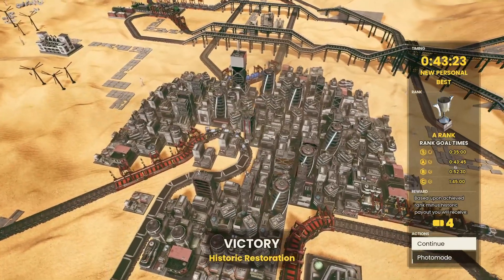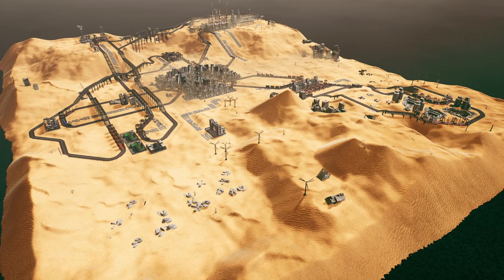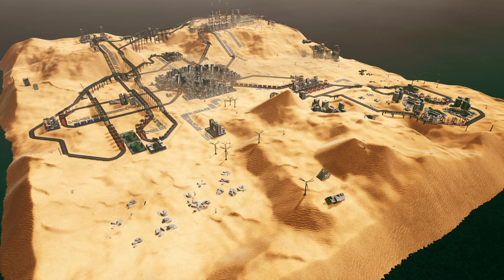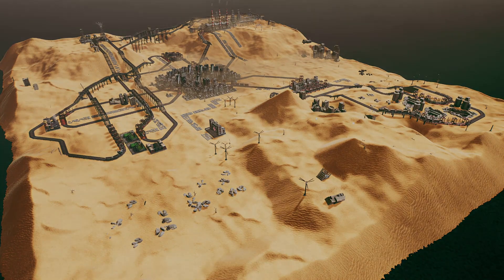Forty-three twenty-three and forty-three forty-five - geez, that was close. All right, this was the biggest operation we've ever had - oil trains everywhere, salt trains, ridiculous amounts of goods being created. We were making almost five thousand dollars every sixty seconds, which is way more than all the other scenarios we've done so far. Thank you guys for watching - I hope you're enjoying these because I'm loving playing them, and I'll see you in the next video.